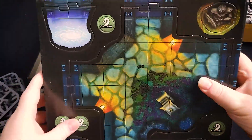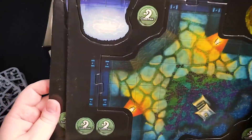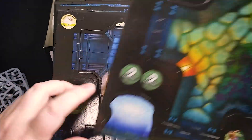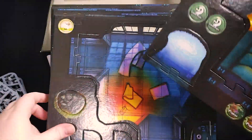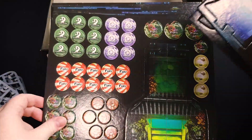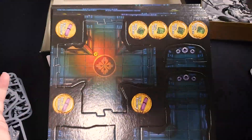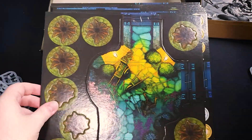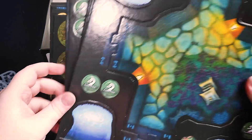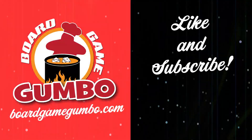We also get a whole lot more punch board — more map tiles, more terrain tiles, and more effect tiles: corruption, poison, and it looks like fury as well. So that's everything you're going to get with the Forest of the Dead expansion. Next up we've got some of the mission packs — those are the smaller expansions.